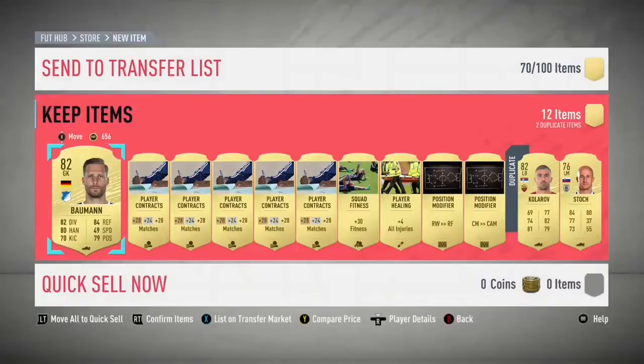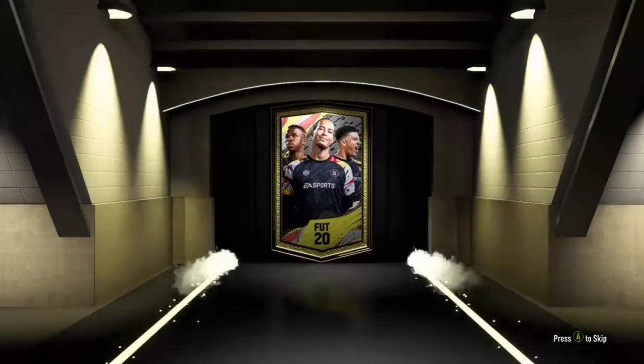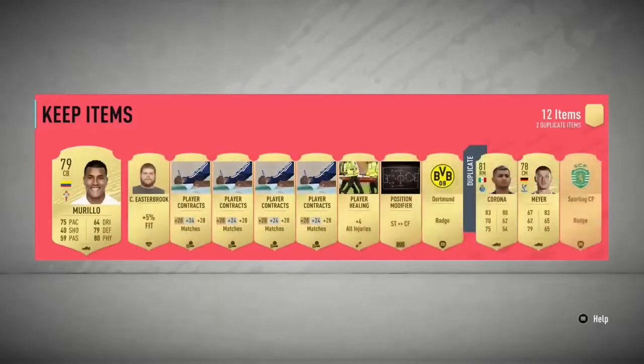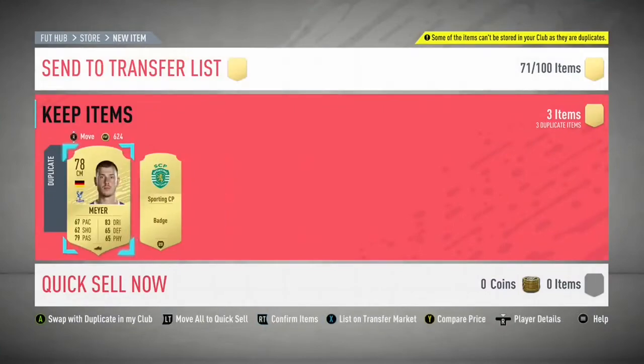With Team of the Year getting re-released, apparently this is the first time EA have ever done this - quite a momentous move. Champions rewards are coming out tomorrow so ideally we get someone really decent there. These packs haven't been paying out brilliantly so far - an 81 Corona and Maya, we'll sell both. We've got 73 items on the transfer list now, getting a little bit panicky.